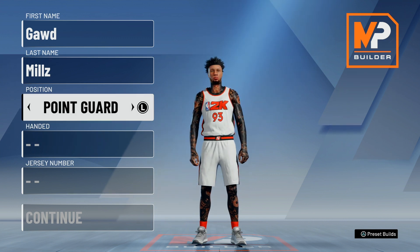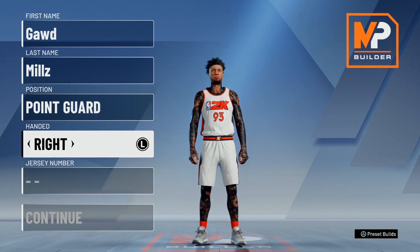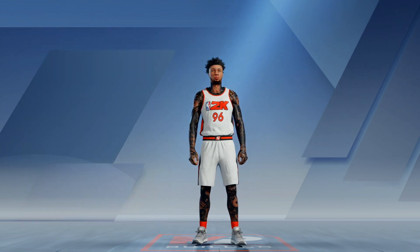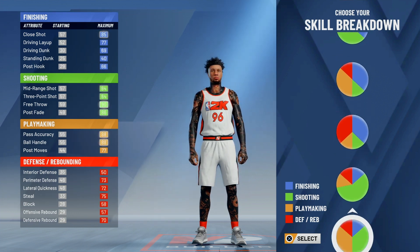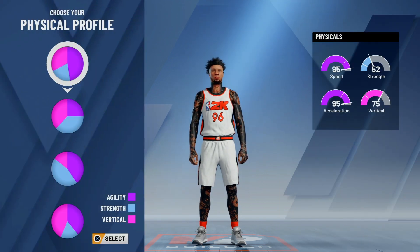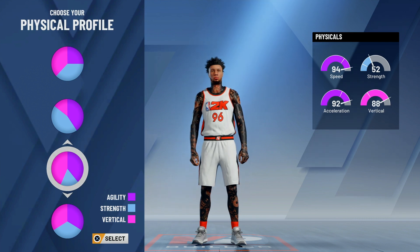Just share this video up. There ain't no handed left, right, it don't matter, whatever one you prefer, jersey number, whatever one y'all prefer. This build right here is something else, man, I'm trying to tell y'all. Now the skill breakdown, y'all gonna go with the all yellow pie chart. By the way, this is gonna be a slashing playmaker with lockdown takeover. For your physical profile, you're gonna choose speed and vertical.